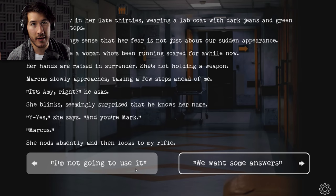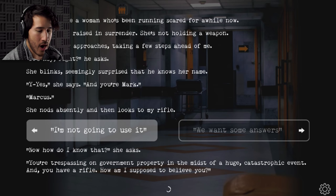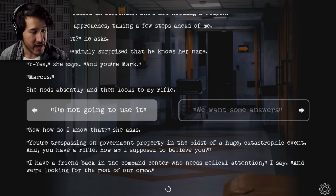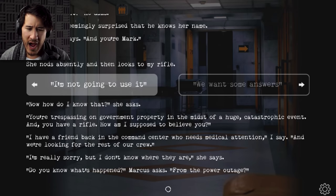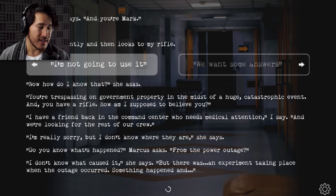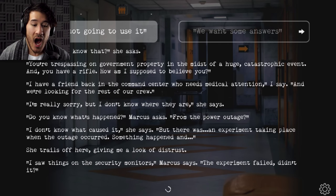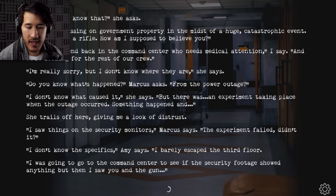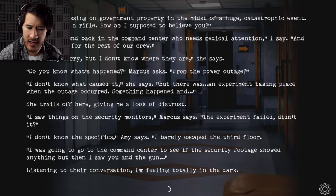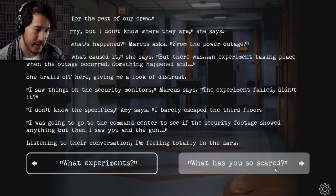She blinks, seemingly surprised that he knows her name. 'Yes.' 'And you're Mark.' 'Marcus.' She nods absently and then looks to my rifle. I'm not gonna use it — she's obviously scared. Marcus knows her. 'You're trespassing on government property in the midst of a huge catastrophic event, and you have a rifle — how am I supposed to believe you?' 'I have a friend back in the command center who needs medical attention, and we're looking for the rest of our crew.' 'I'm really sorry, but I don't know where they are.' 'Do you know what's happened? From the power outage?' 'I don't know what caused it. But there was an experiment taking place when the outage occurred. Something happened—' and she trails off, giving me a look of distrust.